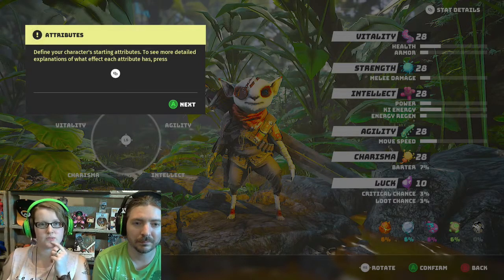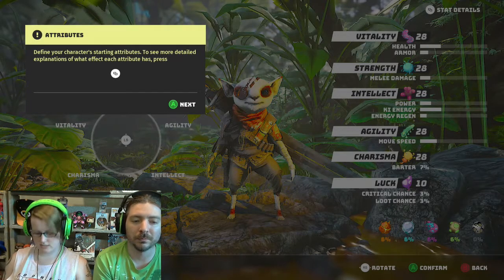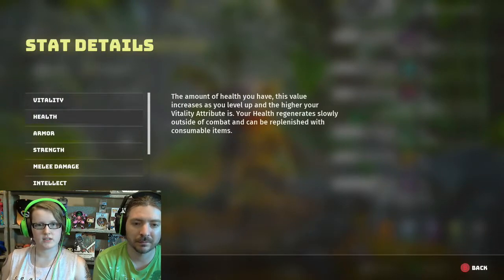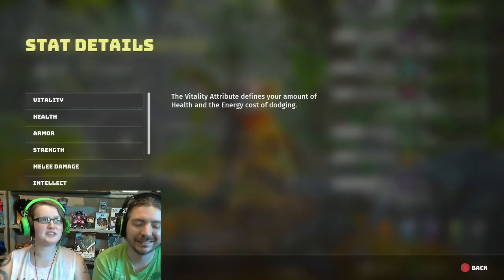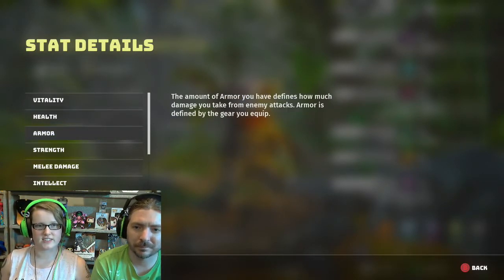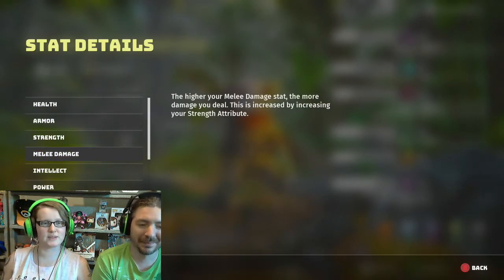Attributes — define your character's starting attributes. To see more detailed explanations of what effect each attribute has, press this. The vitality attribute defines your amount of health and the energy cost of dodging. Health is obviously health, armor is obviously armor, strength is obviously strength. It's mostly pretty basic.